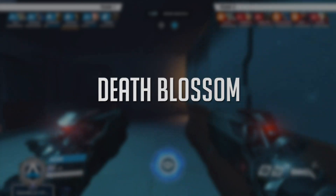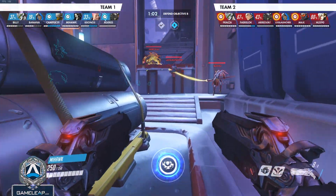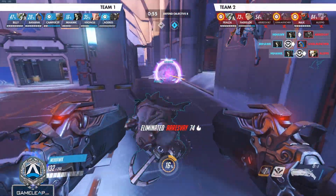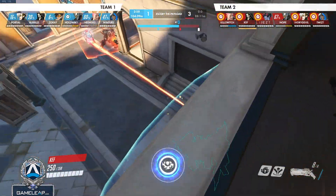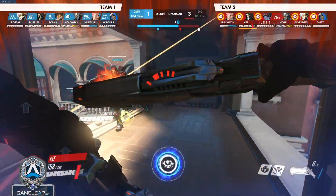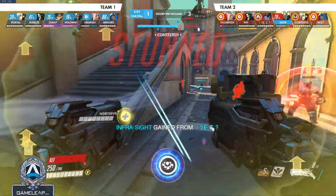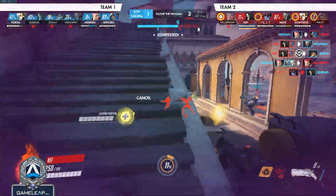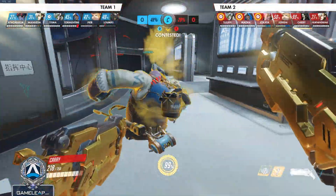Moving on to Reaper's ultimate, Death Blossom — this is probably the biggest feast-or-famine ultimate in the entire game. Sometimes you'll get a 6K with it; other times you'll instantly die and get no value. Death Blossom does 170 damage per second to anyone in its range, which can easily burst an entire team. If enemies don't have enough focus-fire burst damage or CC, you'll sustain enormously from the lifesteal hitting multiple targets, making it nearly impossible for them to shut you down.